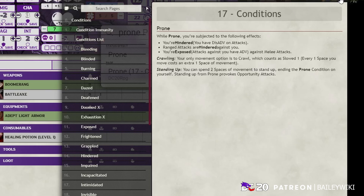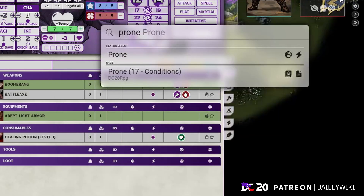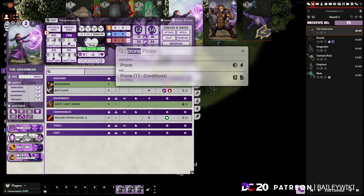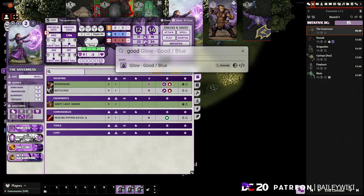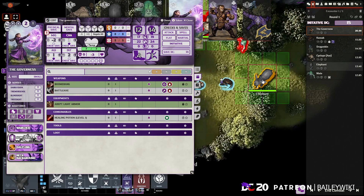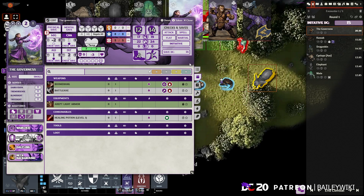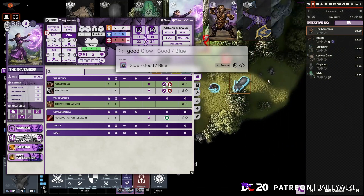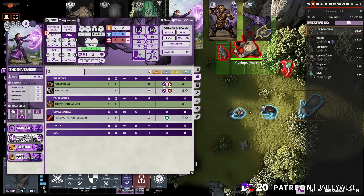You can also look up rules — search 'prone' and you get a page from the DC20 RPG compendium explaining what it means. This is especially useful when you're learning the system or things are changing frequently. You can also look up macros — for example, I have a macro to make player tokens glow blue. Search for it, execute it right from Spotlight, and the token is marked as an ally.